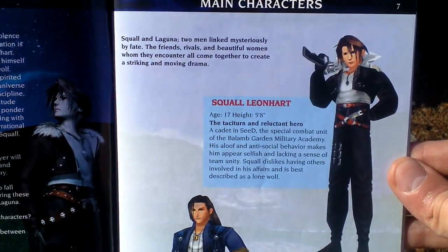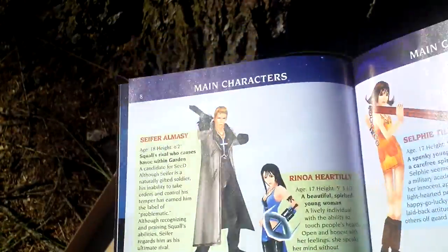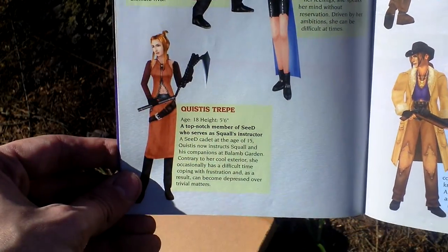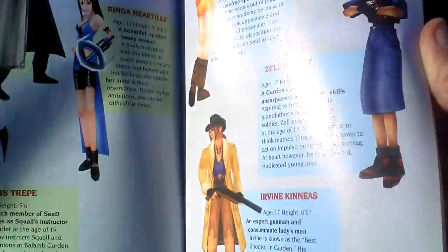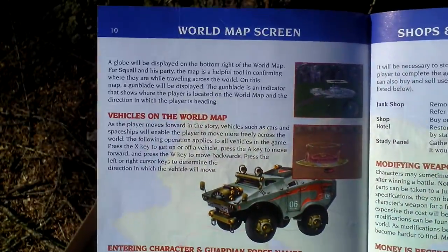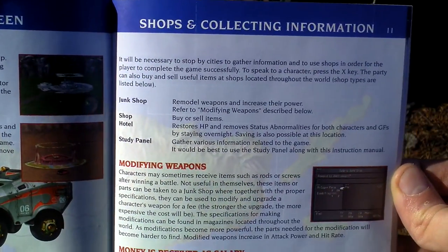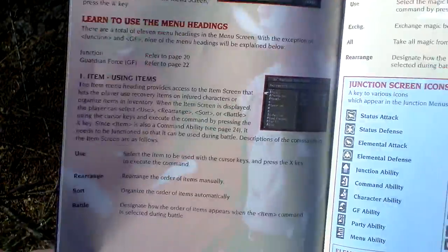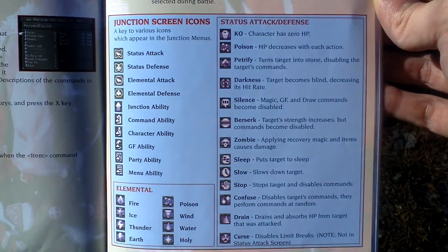The main characters: Squall Leonhardt and his companions. Vehicles that you use while traveling on the world map. The menu screen, using magic, and some stats.